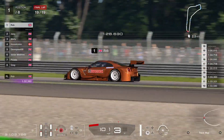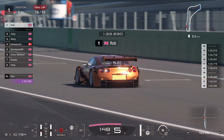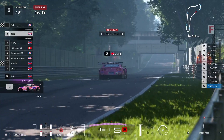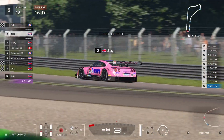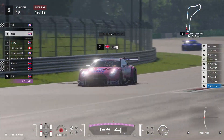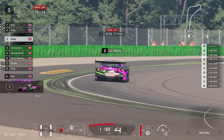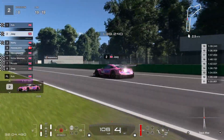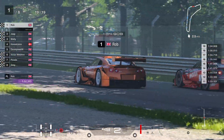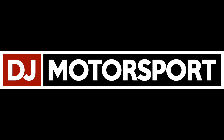Final lap now - Robbie cruising to the line for yet another win. Change the record, Robbie! Looks like a second for Jack, which is nice to see. Matty in third - a good showing for Matty. Jack split the two Wellses - that's their surname - by one. Day Speed fifth, Victor sixth, Paul down in seventh. Not a bad race overall. That was the final so we'll put up the results and see you in the next championship. Bye!